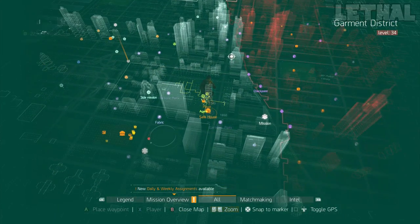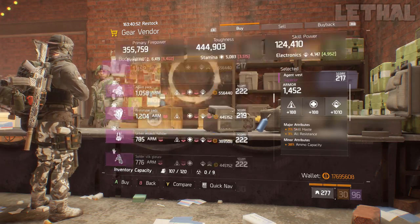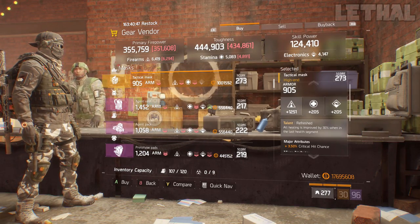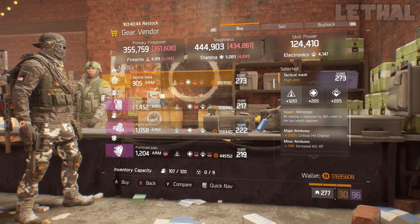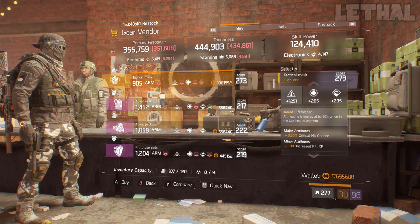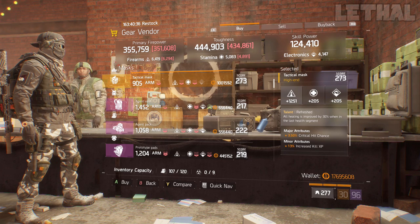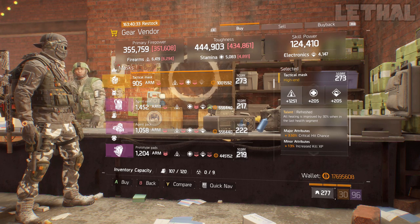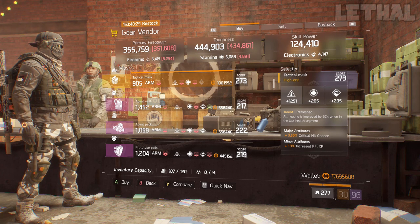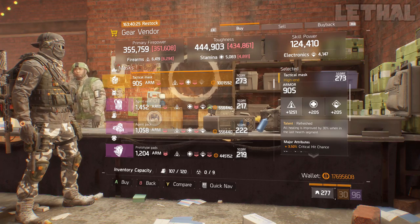The Cavern Safehouse is the next person I would recommend visiting. What he's actually selling is a pretty good refreshed mask that comes with 1251 firearms, 3.50% critical hit chance, and it also has increased kill XP. The firearms is pretty good, and the critical hit chance is something you always want to have on your mask in this patch. I would re-roll the minor attribute — go for something like damage to elites, or try getting something like burn resistance, which would really help you out in PvP. If you guys are looking for this mask, check out the Cavern Safehouse.